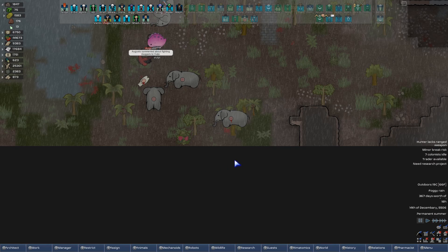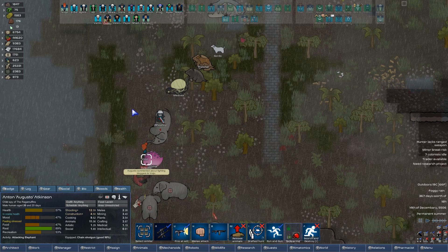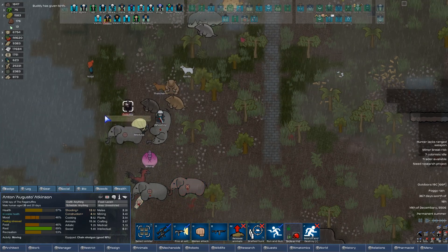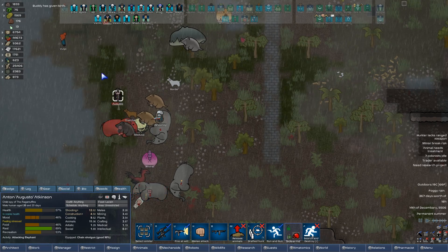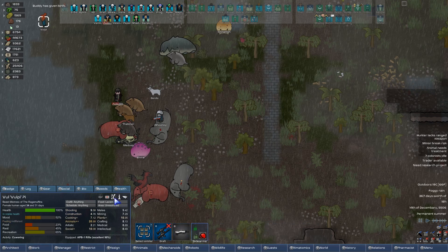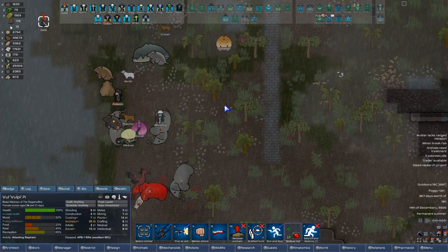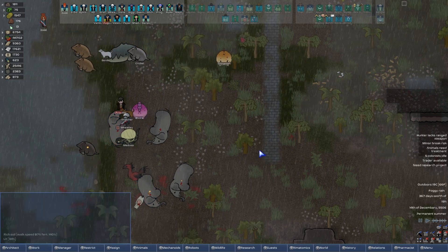Elephant revenge — that's not lovely. Bulby's right in the middle of it. So Augusto, you really need to stop hunting, my dude. You're putting yourself into a bunch of danger. And you're already like half dead. Bulby, why are you on a run order? You could be on attack — you are not a terrible fighter. Okay, maybe you're a little terrible. There you go. Problem solved.